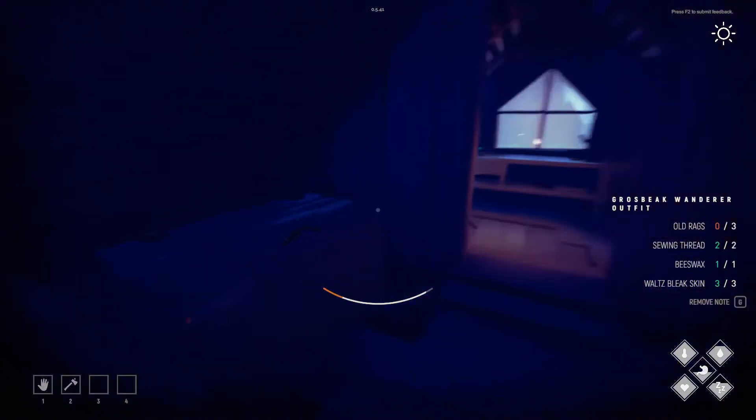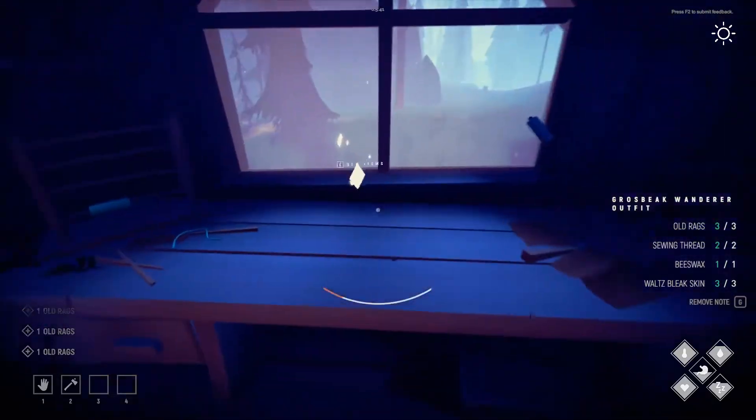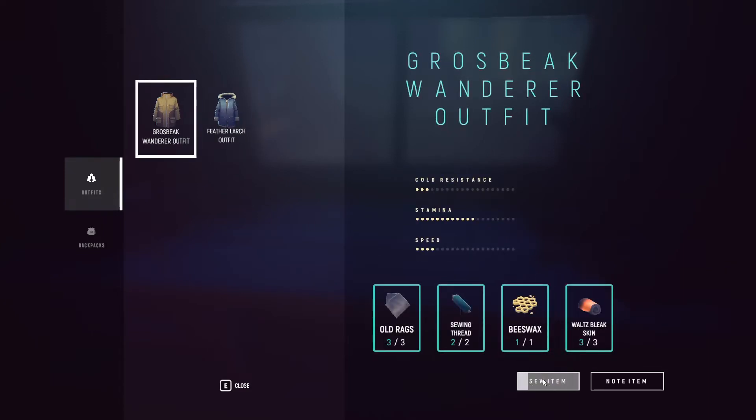We just need three old rags — there we go, got it. Let's go ahead and craft this. This won't increase my speed a whole lot but it'll give me a lot more stamina so I don't have to stop and rest as much, plus it'll give me a little cold resistance. This is the one I wanted to make — like sonic! But it needs cattails which I haven't found yet, plus beeswax and moss, so I'm basically short on everything.